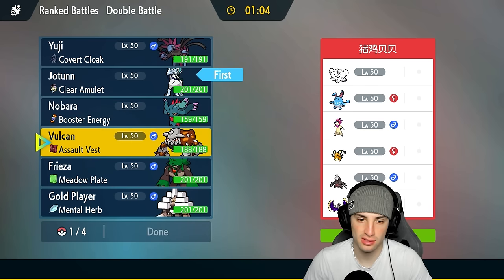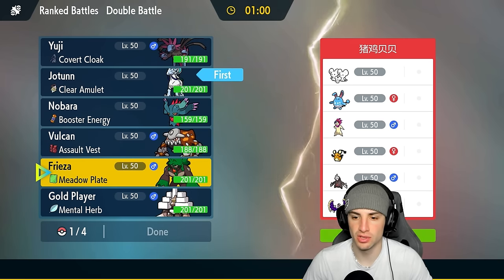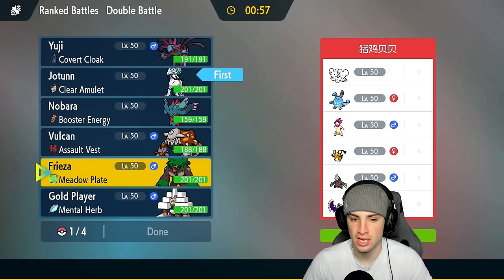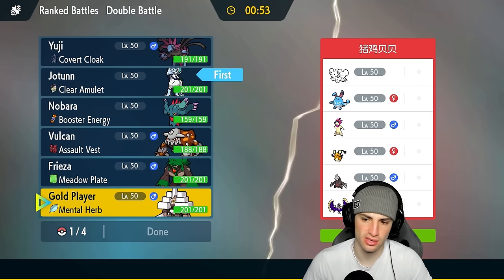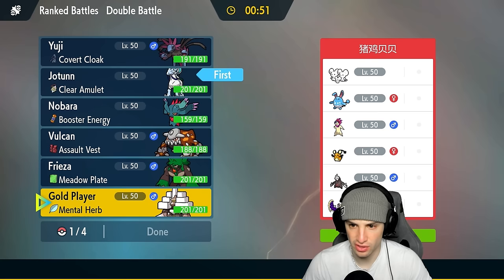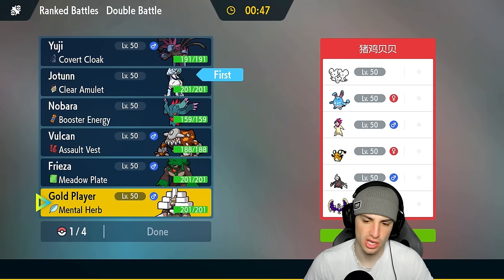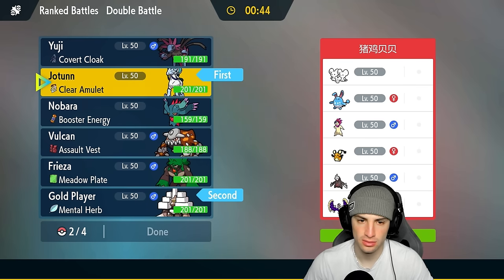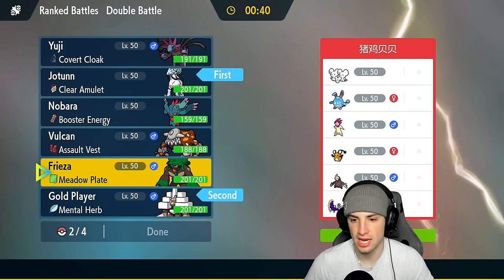I could just lead Gargancl - looking at their team, they don't have a Fake Out user, so Trick Room should be pretty easy to get off. I kind of just want to go into both: Gargancl and Calyrex, pop Trick Room, and start throwing Salt Cures around. I like that.